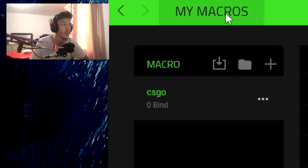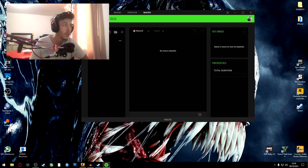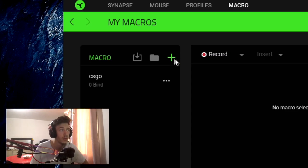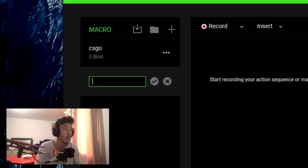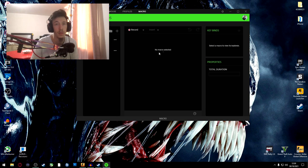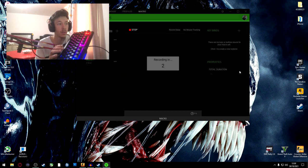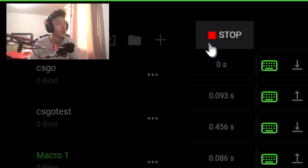Once Razer Synapse restarts, go to the Macro tab. I'll show you how to do it. Go to 'Add New' — the plus button — and give your new macro a name. Once you've added your new macro, press Record — it's the red button. Then you will press Space three times: one, two, three. Then stop.